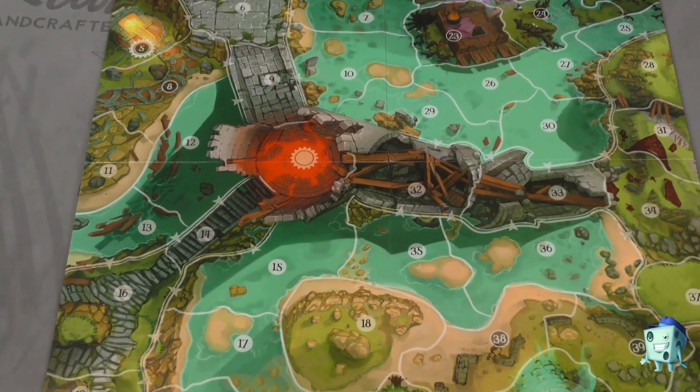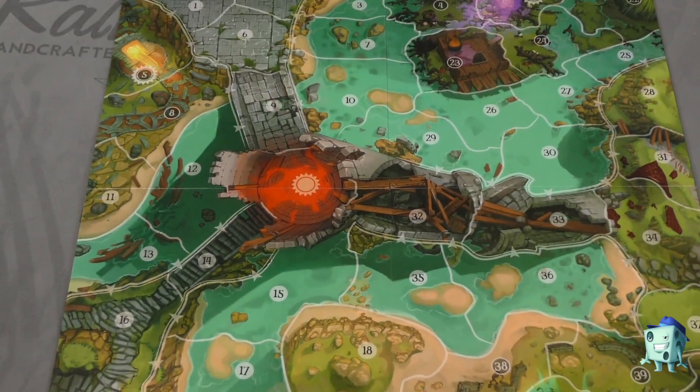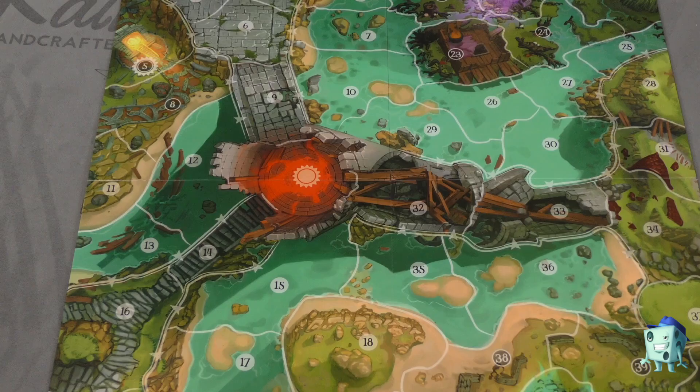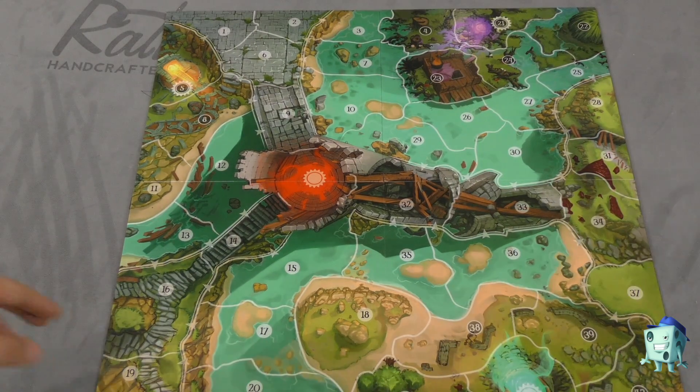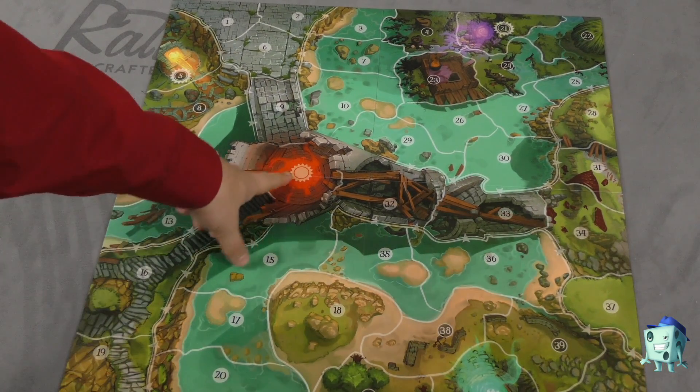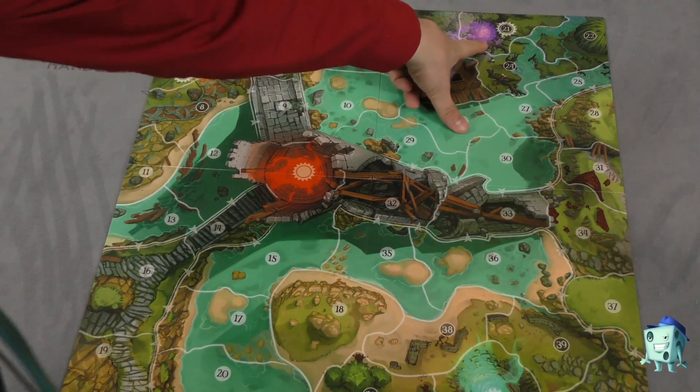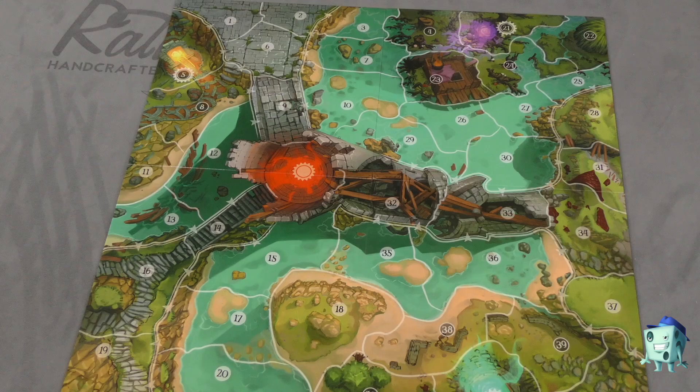The other side of the board is called the Warlock's Tower. This one is a very different board for a couple of reasons. First, there are a few spaces without numbers — the Warlock's Tower itself. You also have portals: there are four portals, all next to each other, and you can go from one portal to another.